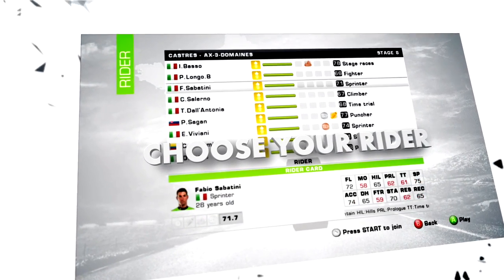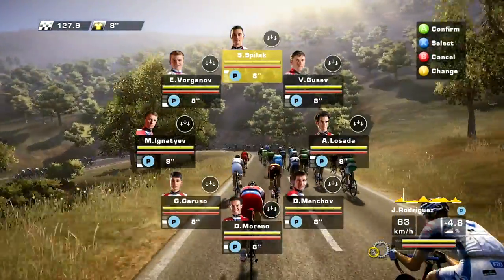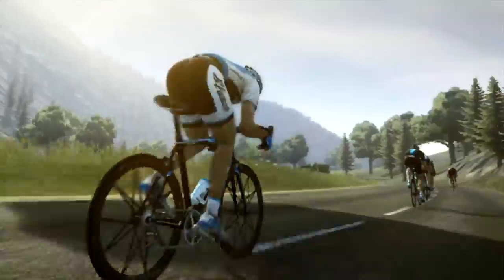Then select the rider you want to start the race with, according to the stage profile and your rider's stats. Keep in mind you may take control of any other rider in your team at any time. In Tour de France 2013, you have complete control over your rider.